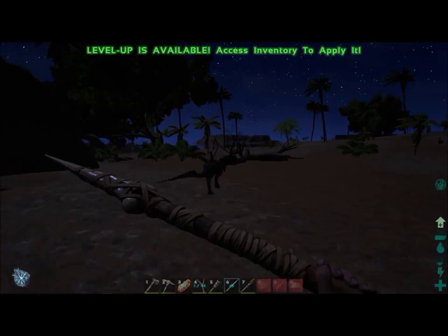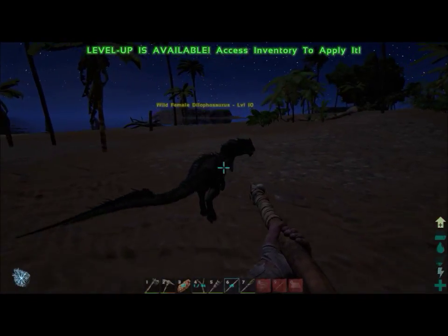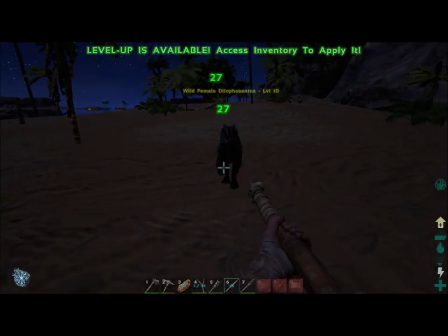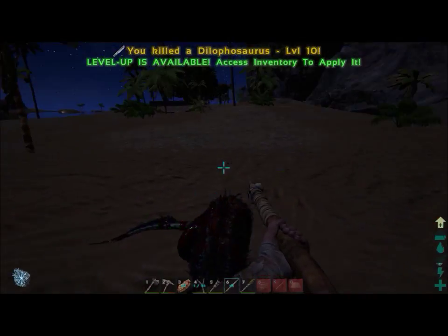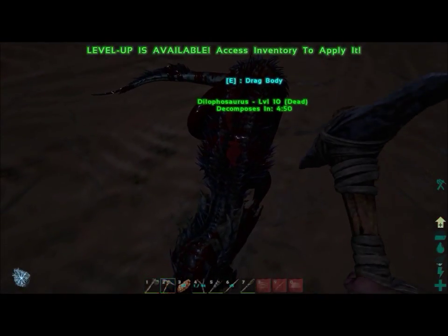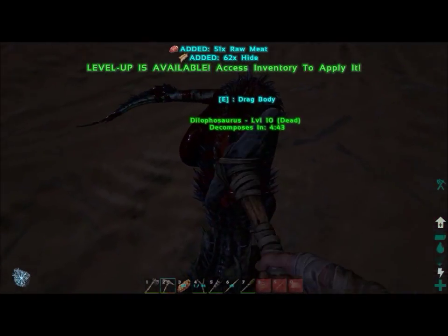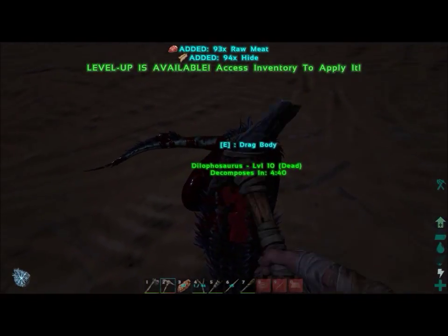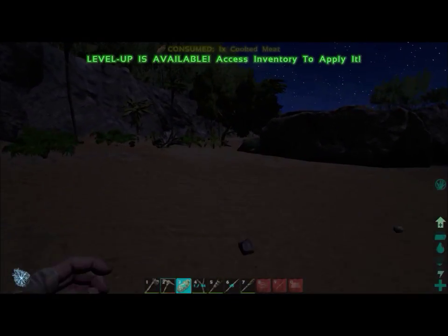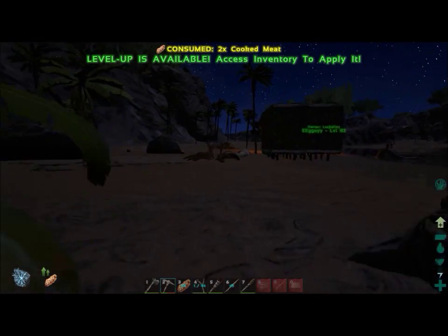When you knock out a dinosaur it has an unconscious bar — once it depletes the dinosaur wakes up, so you need narcotics or narco berries to keep it unconscious while it eats. Place the meat in its inventory and it will eat when it gets hungry enough, and the taming bar increases with each bite. The taming rate depends on the server — official servers take extremely long. I killed this dilo for meat to keep my food supply going, then ran back to base and tossed it on the fire since my food level was quite low.